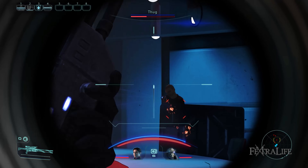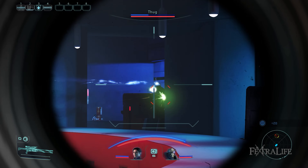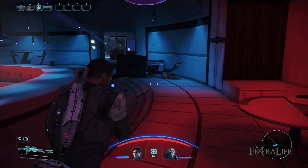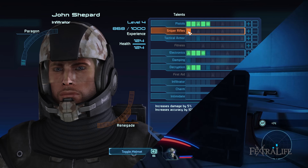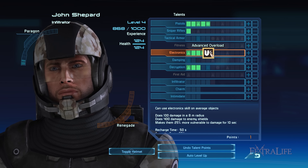Infiltrators are Combat and Tech specialists who are masters of quickly eliminating and disabling enemies at mid- and long-range distances. Unlike Engineers, they focus on a multitude of skills, including a mix of decryption and firepower. The Infiltrator is an excellent class if you prefer to deal multiple headshots from afar thanks to their sniper rifle proficiency. Moreover, their survivability is notable since they can wear medium armor.